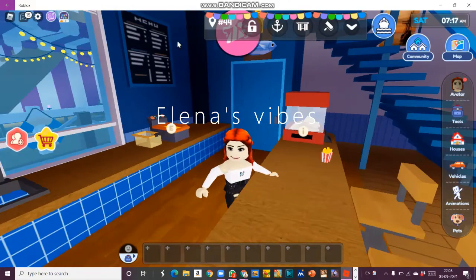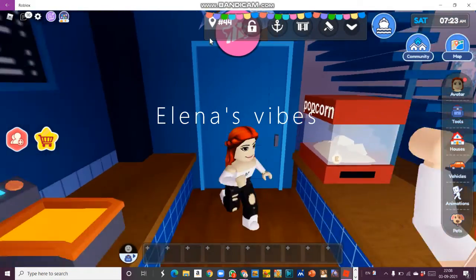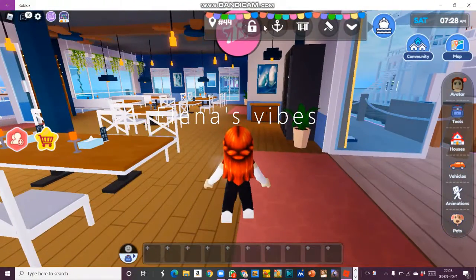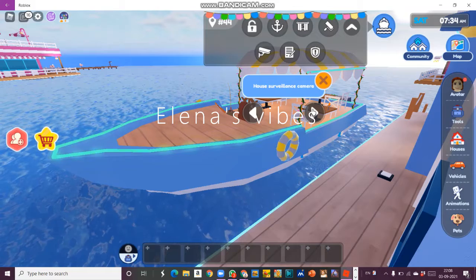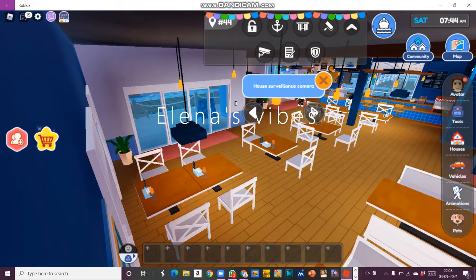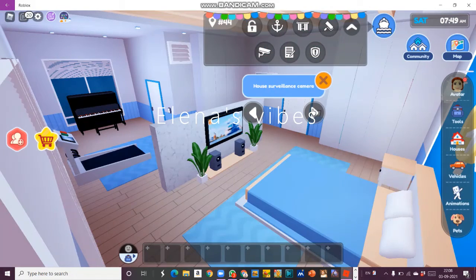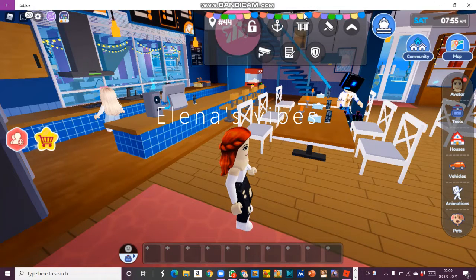We have another secret room here - let's go. Wait, I can't get through this door either. Let's come back to that later. Let's first check the cameras. Here is the down floor and here is my crew. I'll go further.